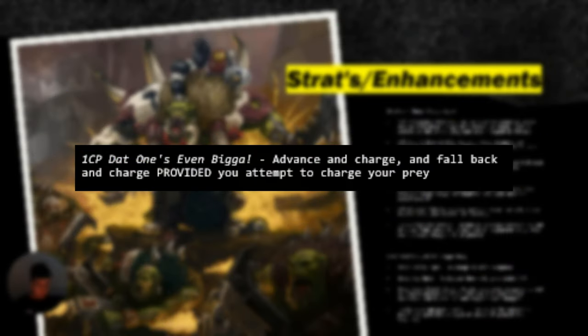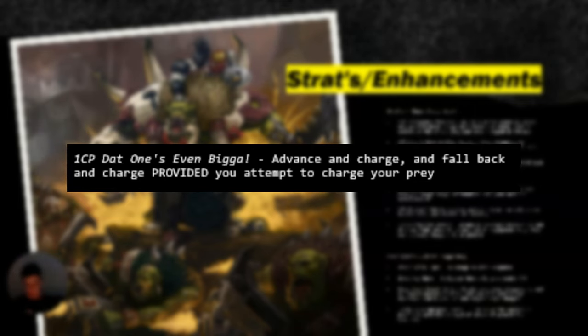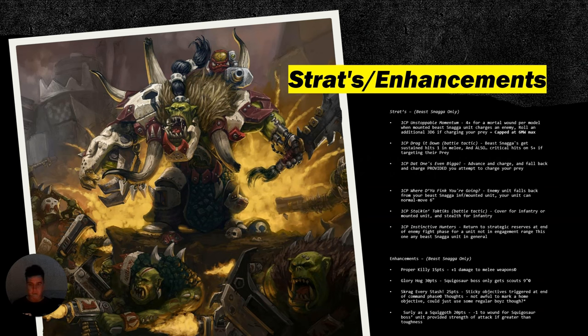The next stratagem is basically advance and charge, and fallback provided you attempt to charge — this is all about the Beast Boss, because you want to fall back and charge again, giving you devastating wounds continuously. Advance and charge is nice if you want to get an early charge off with your prey unit. Battle round one, you want your Squeal boys to scout nine with the Beast Boss, charge them, advance and charge, then get that full hit re-roll against the prey unit and do a bunch of damage with them.